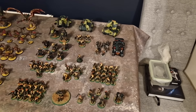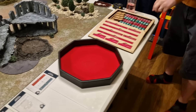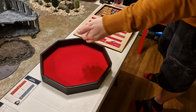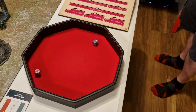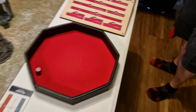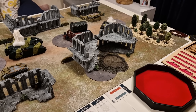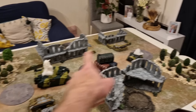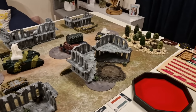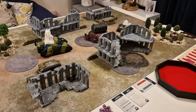Rolling off for deployment: Guard roll a 6, Tyranids roll something lower. Do you want to defend or attack — pick your deployment zone and deploy first? The Tyranids are going to go over there, the Guard will go down here, which is perfect. We'll alternate deployment and we'll be back.